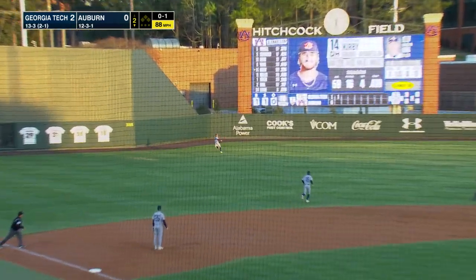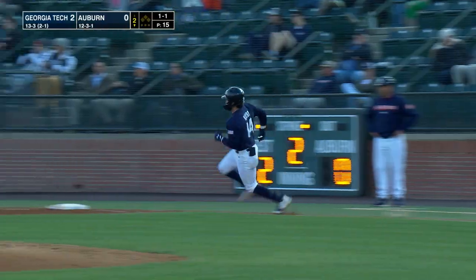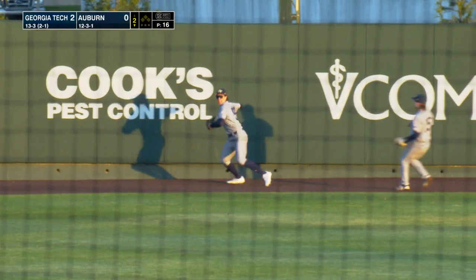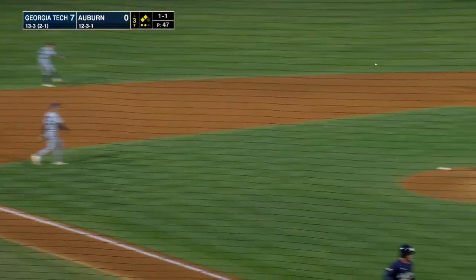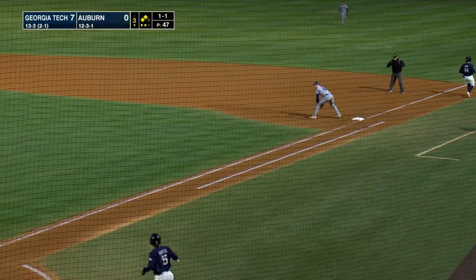There's a shot in the left field. Despina back, he won't get it. On a hop and into the canyon. Around first base, digging for second is Kirby. Ground ball to the shortstop, knocked down by the shortstop. Throws to first — he's safe, and the run scores.